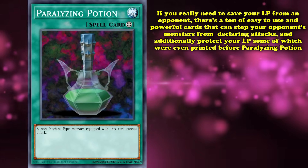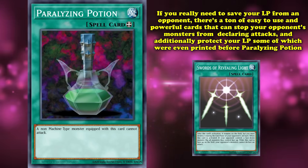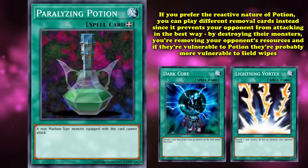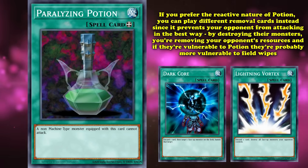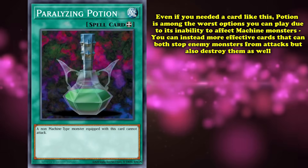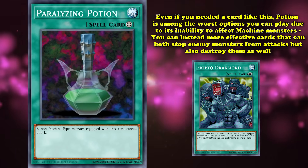So instead of Potion, if you really need to save your life points from an opponent's attack, there are a ton of easy-to-use but instantly powerful floodgates that can stop every single one of your opponent's monsters from declaring an attack and proactively keeping your life points safe. One of which was even printed in the set prior to Potion's release — Swords of Revealing Light — somehow making Potion power-crept even before it was released. Or if you prefer the reactive nature of Potion, you can instead play cards like Dark Core, Lightning Vortex, or any other removal option, as they prevent your opponent from attacking in the best possible way — by getting rid of all their monsters, thereby cutting them off from being used as any kind of resource. And even if you need a card that specifically stops the attacks of a single monster by equipping to it, Paralyzing Potion is amongst the worst options because of its inability to affect machine monsters — you can instead play Ekibio Dark Mord, which will not only stop the attacks of the monster equipped to it, but will eventually destroy it as well.